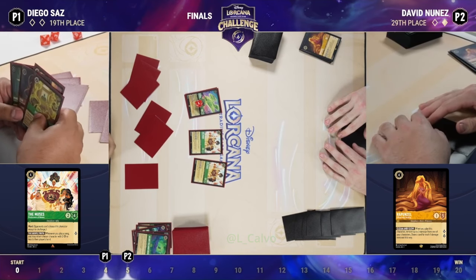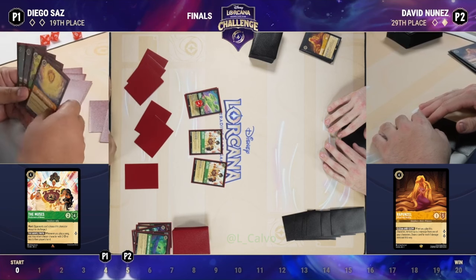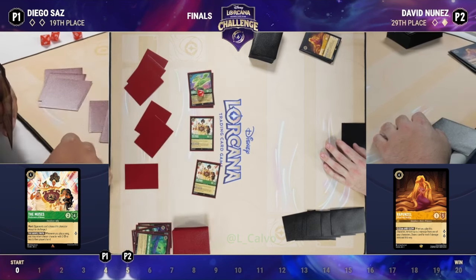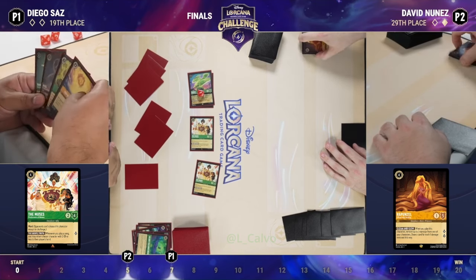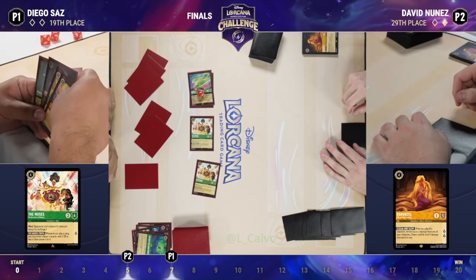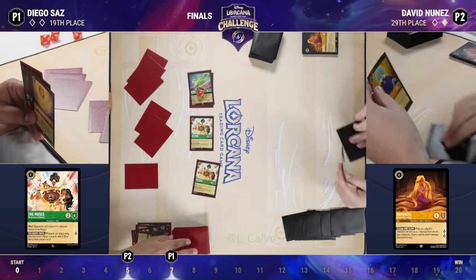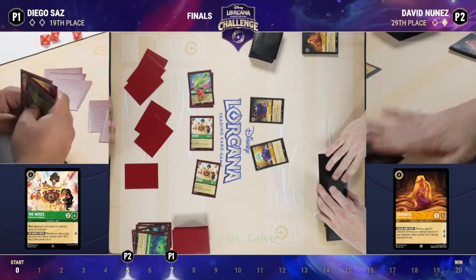Queen back to hand. What's left over for Diego? He's thinking about playing something else — nope, going to quest on up. Fully in control of the board, and this kind of points out what you were talking about: sometimes the Emerald deck can be pretty far ahead but it doesn't quest super well. It doesn't close super well, no.